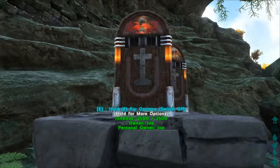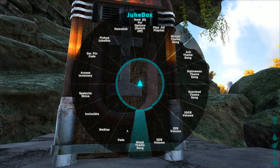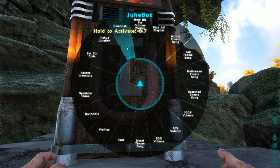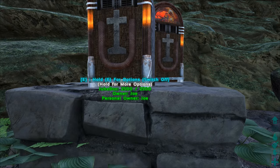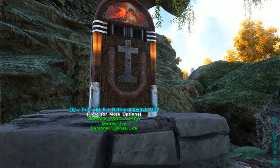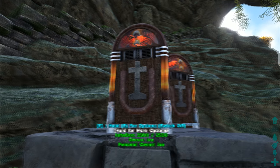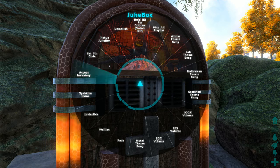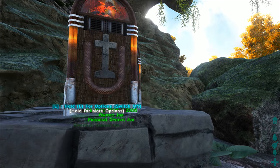That is basically it — taking a look at the music. It's pretty straightforward: hold E, you have all these different options, it's really intuitive and easy to understand. You can pick it up, move it around, or demolish it if you want. There's also an option to turn it off. It's really cheap, no need for external power, no cables, no gas — you just place it on a foundation and you're good to go with unlimited songs playing throughout the day, and you can change the volume.